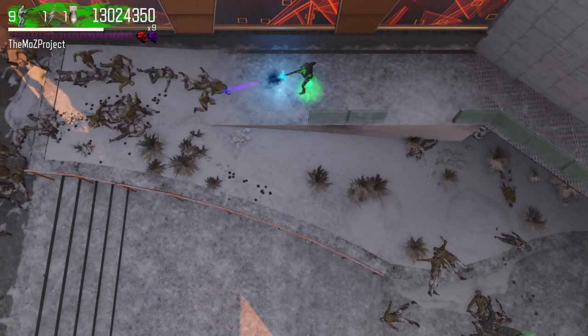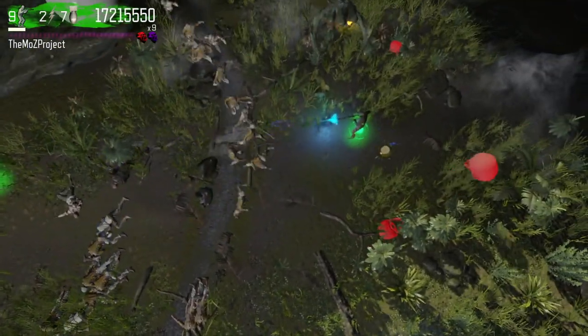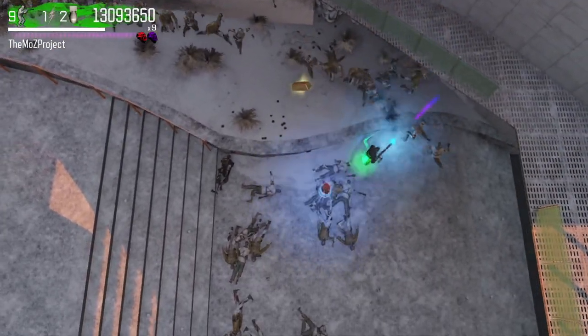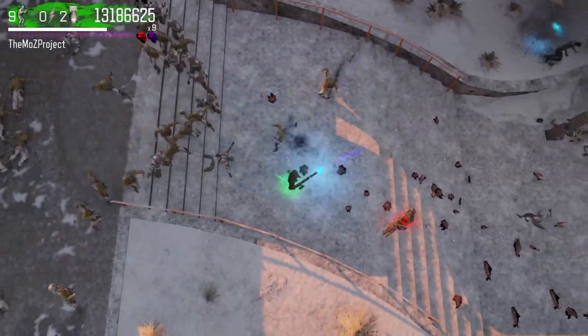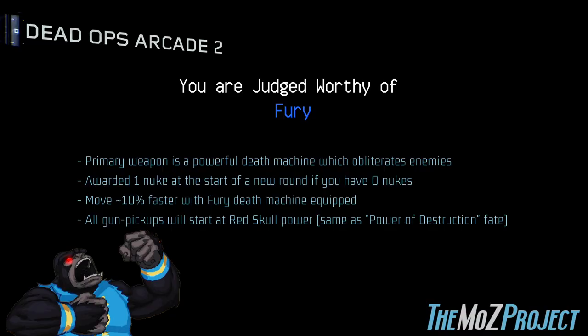The gun is both stronger and shoots faster than the traditional Purple Skull death machine, though the Fury is also classified as a Purple Skull weapon, which gives you about a 10% increase in your player's speed when you have the Fury death machine equipped as your primary. This may not seem like much, but it is very helpful when you get into some of the later rounds where the zombies become much faster as well. If you have 0 nukes at the end of a round, this upgrade gives you 1 nuke at the start of the next round. And like the Power of Destruction Fate, when you pick up any gun on the map, it starts as a Red Skull weapon. In summary: the Fury grants you a strong death machine, gives you 1 nuke at the start of a round if you had 0 at the end of the previous round, you run about 10% faster with the Fury death machine equipped, and all guns picked up start as Red Skull weapons.